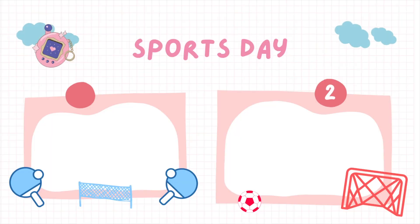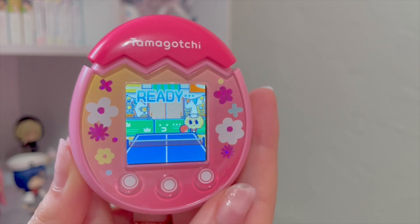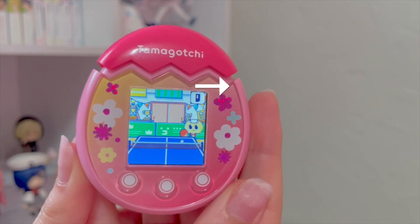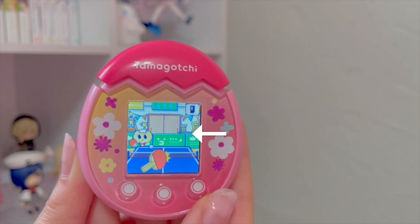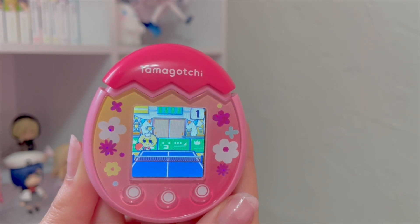Sports day consists of two games: ping pong and football. Ping pong is a simple game. All you have to do is swipe the ball towards your tama, either to the right or to the left. The game normally consists of 10 rounds, but it will end if you miss a shot.